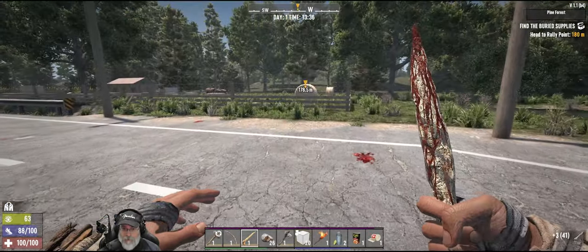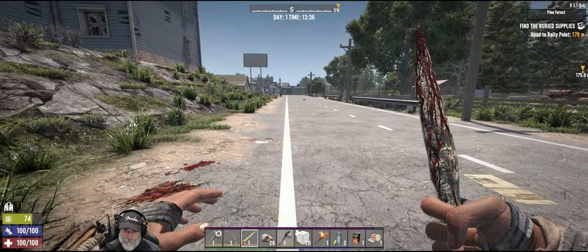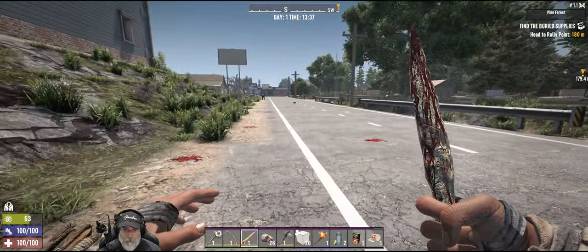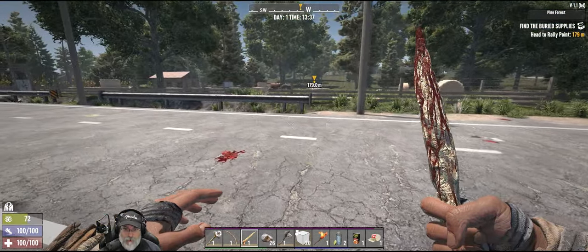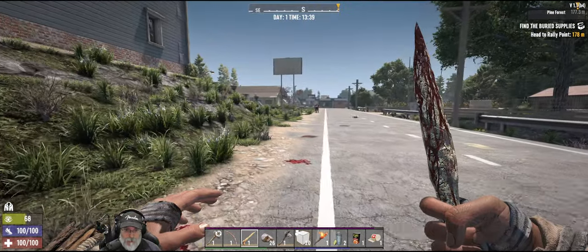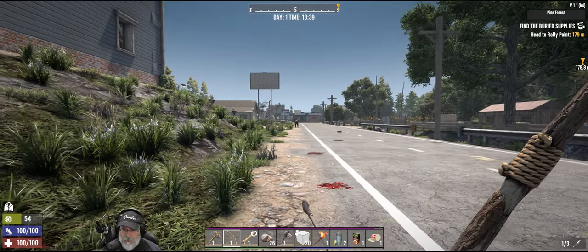Looks like we have Hawaii Five-0. Hawaii Five-0 is pretty much the same as Edgar — he's slow, but he's even tougher than Edgar, so you do not want him to hit you. But he's kind of right where we need to go, so let's take him out.